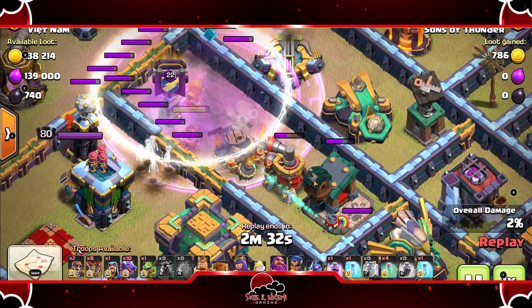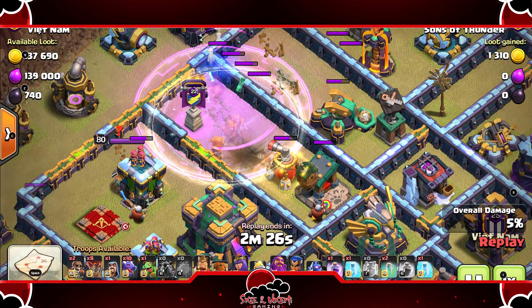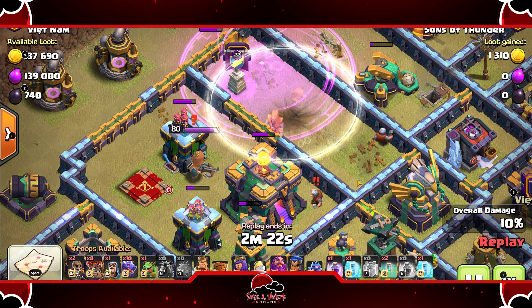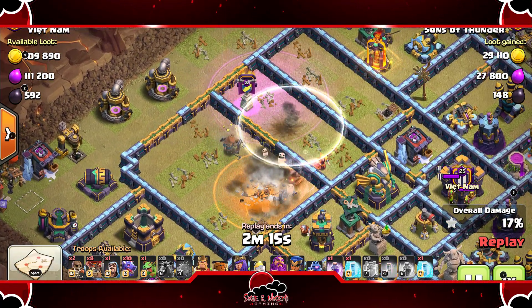The blimp makes it to the destination, taking out a lot of this base. Gets the scatter shot, gets the town hall, gets the queen.